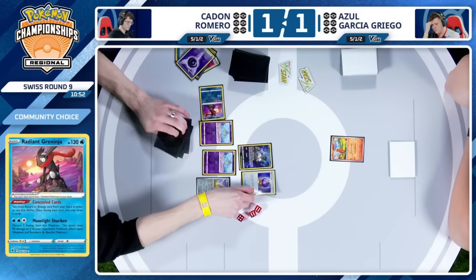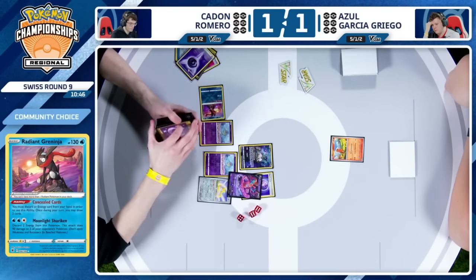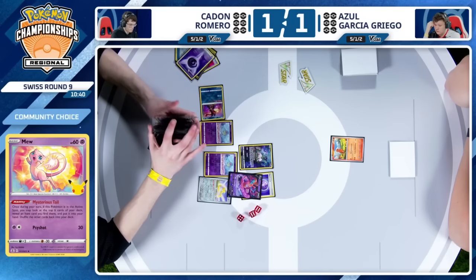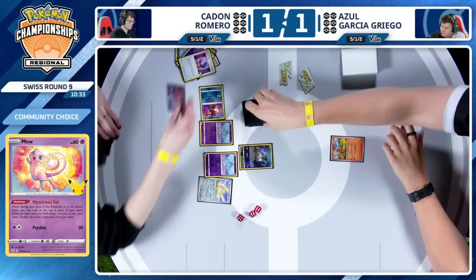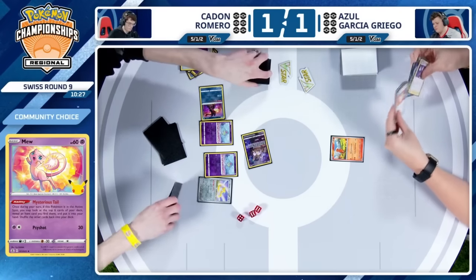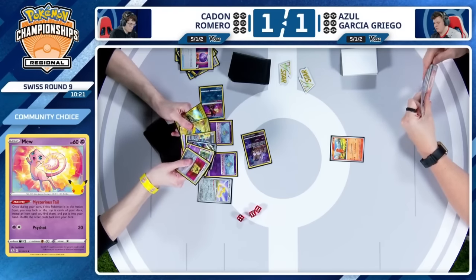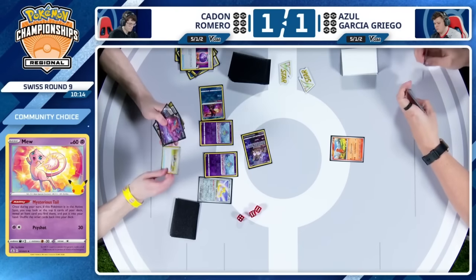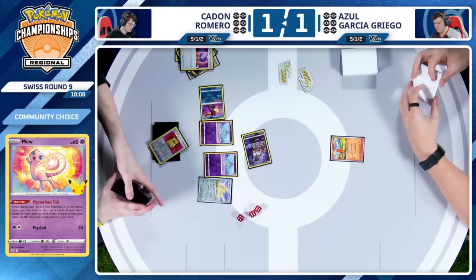Mew being played down. Play that Fog Crystal, thin out a bit, then you can draw up with a Mysterious Tail. Mysterious Tail looking at the top six cards, trying to find an item card. Already has plenty of uses for Battle VIP Pass — counter catchers isn't really doing anything for you either. I guess you do take the Battle VIP Pass. You have Ultra Ball in hand — at least some easy discards for next turn. Just a resource you don't mind throwing away with the Curlia. Also, what do you like about benching the Deoxys V here? Love it that Caden actually benched it — just apply as much pressure as possible on Azul.